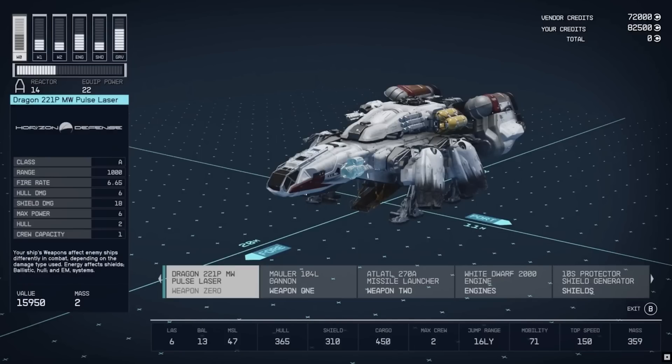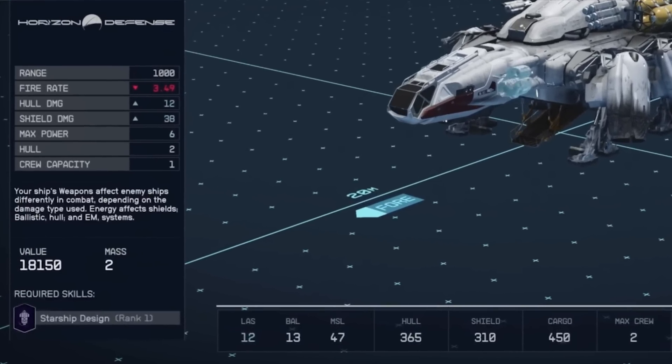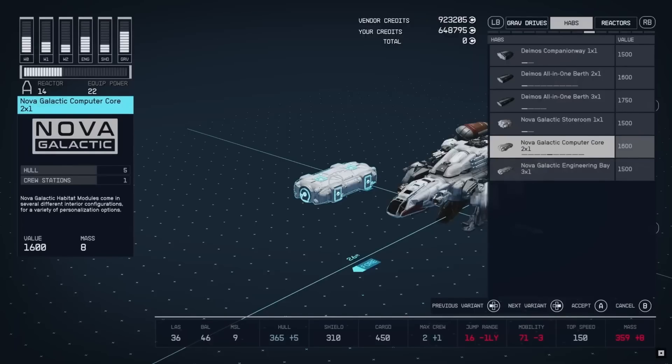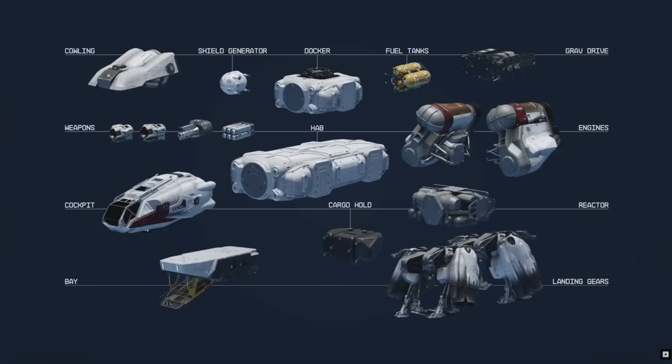For more options, the shipbuilder lets you move, upgrade, and build everything about your ship. Ship components include: cowling (mostly cosmetic), the shield generator, a docker for docking with enemy ships in space, fuel tanks, the grav drive, weapons, various habs, engines, the cockpit, cargo hold, reactor, landing bay, and landing gears. You'll also want to invest in the starship design skill for better weapons and modules — quite a few upgrades in the showcase require higher skill ratings in this, so don't neglect it.